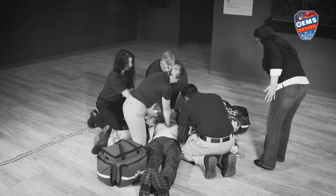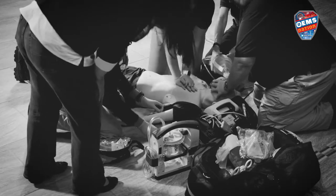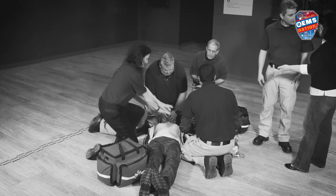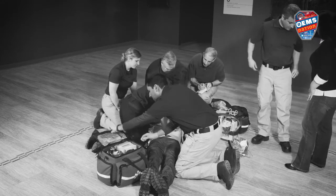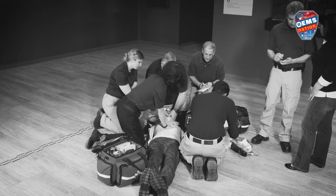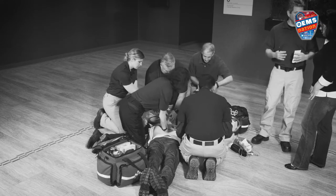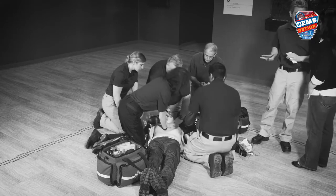Recoil is one of those areas that's incredibly challenging to teach because folks don't really understand the physiology of recoil, yet it is a critical component of high-quality CPR. Compressions cause blood to flow out of the left ventricle, but the importance of recoil is to generate negative intrathoracic pressure — essentially preload. By allowing your hands to leave the patient's chest wall, you're causing blood to return to the heart, filling the right side of the heart, so that when you perform compressions you have a full chamber to generate cardiac flow.